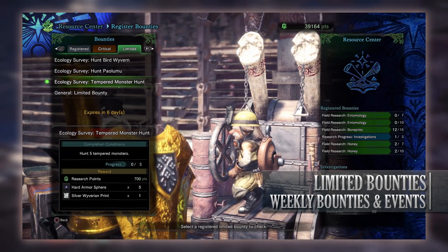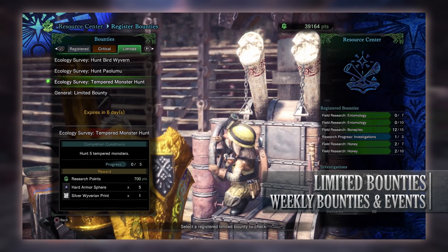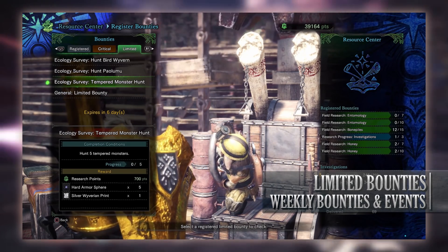Next is another ecology survey — a Tempered Monster Hunt. We have to hunt down 5 tempered monsters but they can be any threat level. And for doing so you get research points, some Hard Armor Spheres and a Silver Wyverian Print.